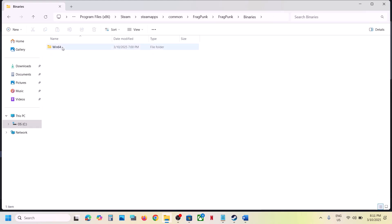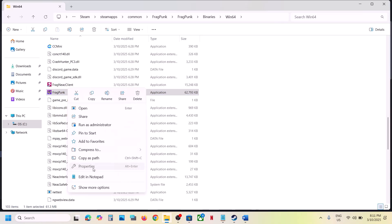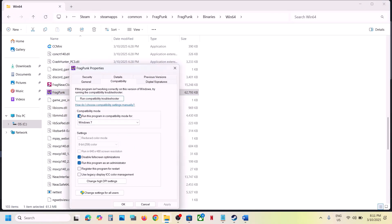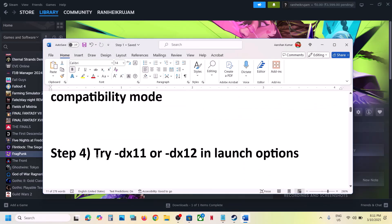If you put a check on all these boxes and it's still not working, you can uncheck these boxes, hit Apply, click OK, and follow the next step.